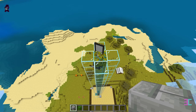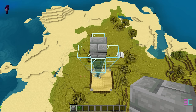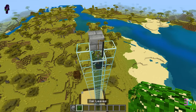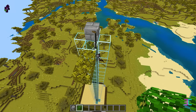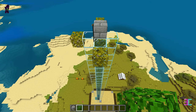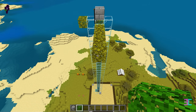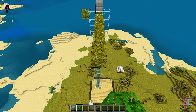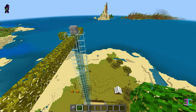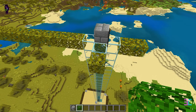Now place another stone brick block on top of the leaves to confirm the correct orientation. On the north side, place two leaves like this. On the west side, place one leaf. On the south side, place 12 leaves. And on the east side, place 16 leaves.